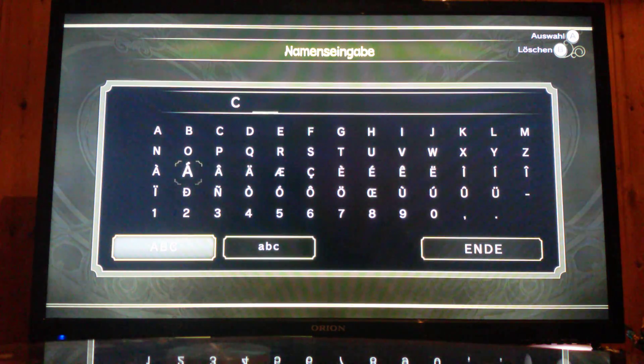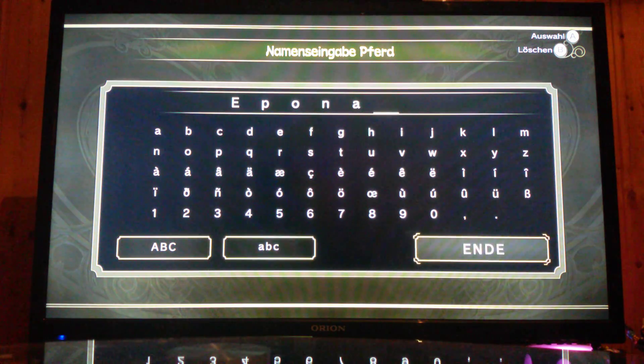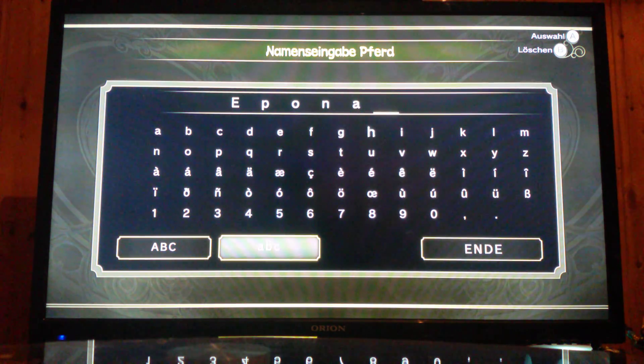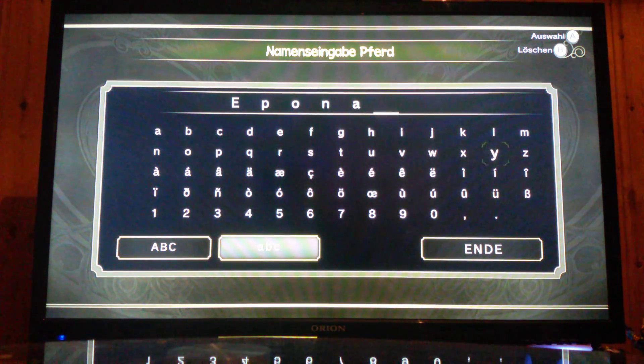Ich nenne viele Colin. Ich werde es mal klein nehmen. Ich kann meinen Namen nicht schreiben – nee, ich bin einfach nur angespannt, weil das ein so schönes Spiel ist und ich mich so drauf freue. Ich nehme mich jetzt einfach Colin. Namenseingabe Pferd – wie soll unser Pferd heißen? Komm, wir lassen es Epona. Das ist ein schöner Name. Oder kommen wir jetzt in Polen? Ja, genau. Okay, wir lassen es einfach.